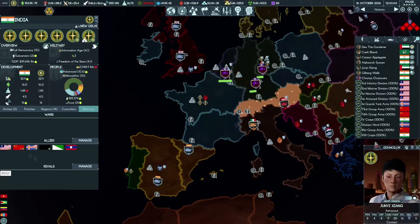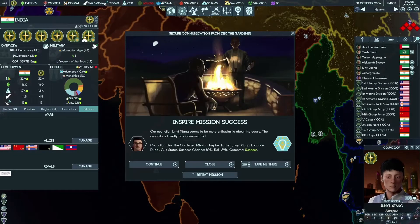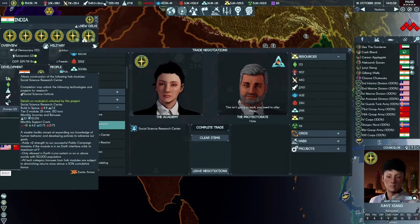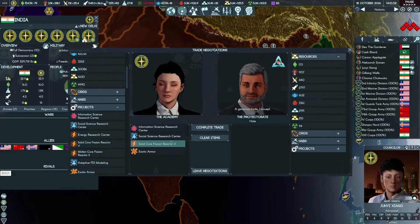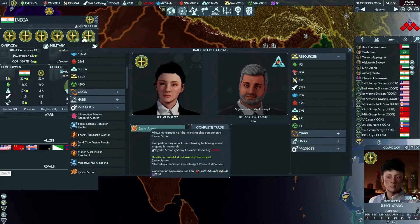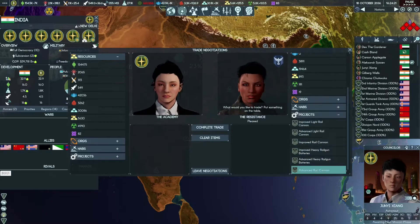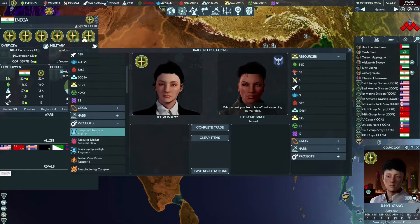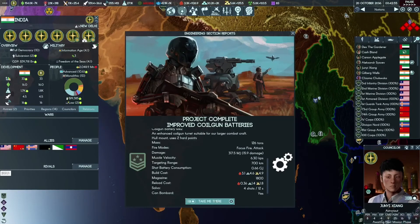Let's talk to the resistance once again. They are apparently happy about exotic armor. What do you have for me? Light coil cannon, improved coil cannon - not interested in that. We don't need metal either. So we are just going to give them FDI and the integrated resource market. There we go with improved coal batteries.